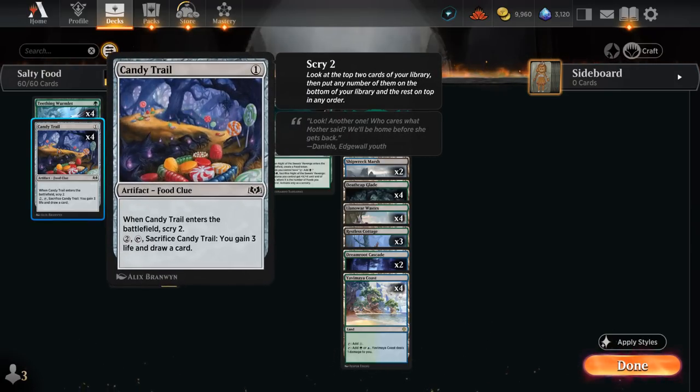We also have four copies of Candy Trail, which is an artifact with a food subtype, so it contributes towards our food synergies. When it enters the battlefield we scry two, which can help find food payoff cards, and at any point we can sacrifice it like any food to gain three life — but because it's also a clue it will also draw us a card, so that's pretty nice.